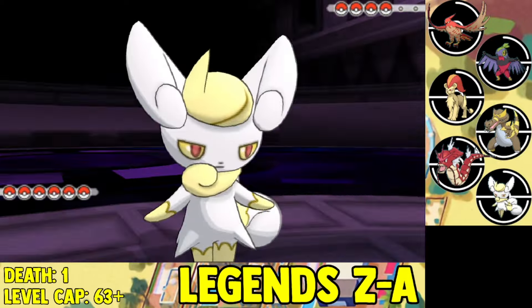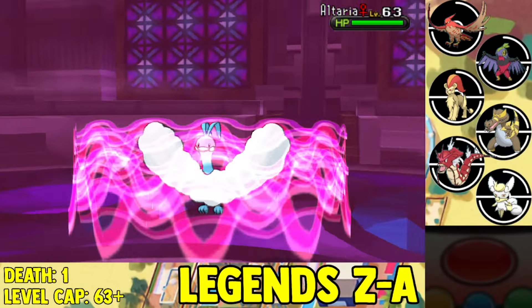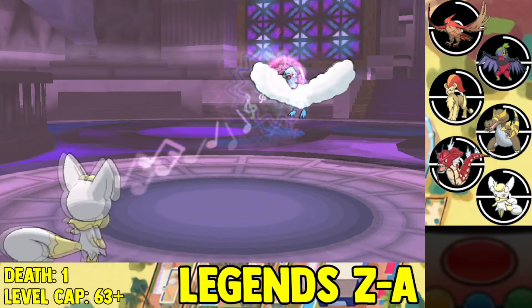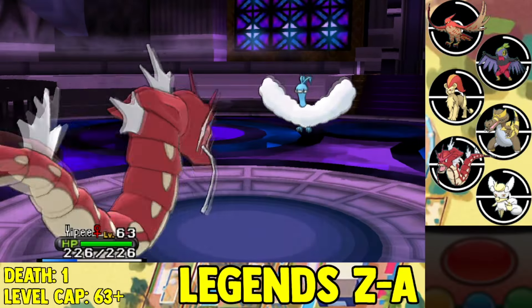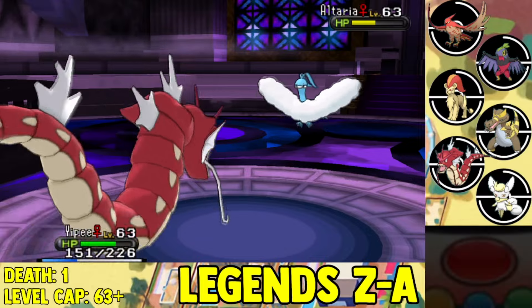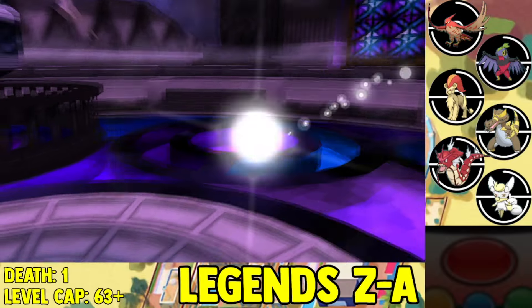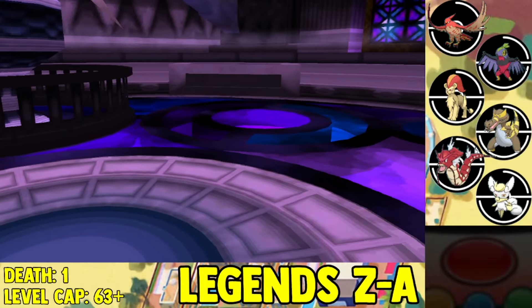We face off against Drasna next. Drasna starts with a Dragalge — I go for my Meowstic, able to Psychic twice to knock it out. Her next opponent is an Altaria — I go for a Psychic, then try to set up Dragon Pulse. But once I decide to set up, she goes for Sing and tries to put me to sleep. So I switch out to my Gyarados. I go for Dragon Dance, it tries Sing again — I get another Dragon Dance. Then I use Ice Fang to knock out the Altaria. Her next opponent is a Noivern — I outspeed it and knock it out with Ice Fang. Her final opponent is a Druddigon — Ice Fang knocks it out too. We beat Drasna pretty easily.